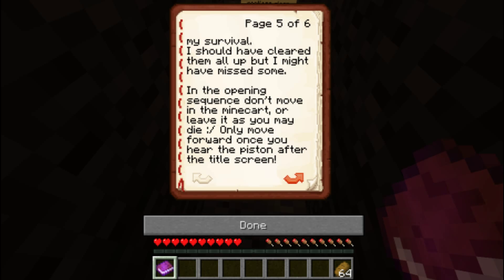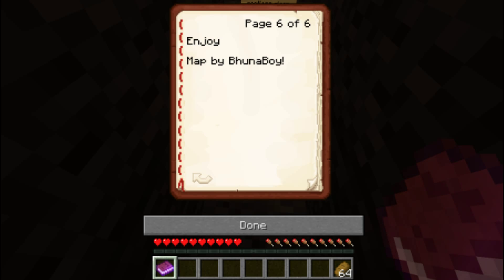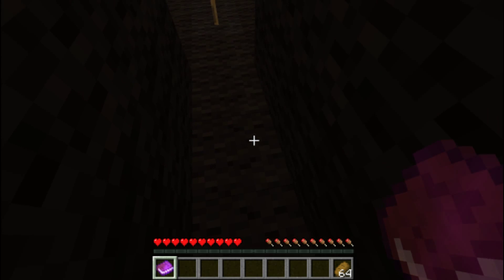Read books by characters and complete the objectives. If at any point it says to kill an NPC, hit their chest button to slash them up — oh, that's cool. Don't steal stuff from random chests that look like they're from my survival; I should have cleared them all up but I might have missed some. In the opening sequence, don't move in the mine cart or leave it as you may die. Only move forward once you hear the piston after the title screen. Okay, enjoy. Map by Boonaboy.